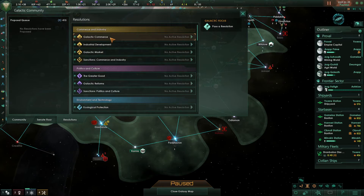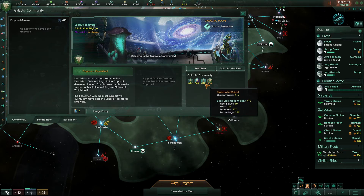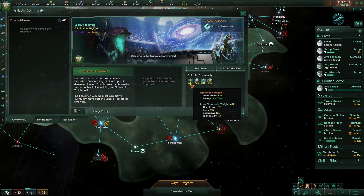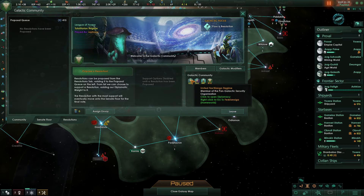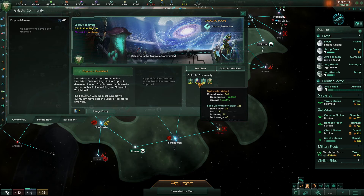So looking through, I'm going to check our diplomatic weight. At the moment we are the weakest. We're going to do things about that — we're going to start building up our fleet soon. We're getting 20 minerals a month, which means we can build a corvette roughly every six months. We're going to increase our pops — at the moment we're getting almost as much pop power as the United Fexclanga Regime. We're getting reasonable economy, and we're ahead across the board on technology — 135 on technology.